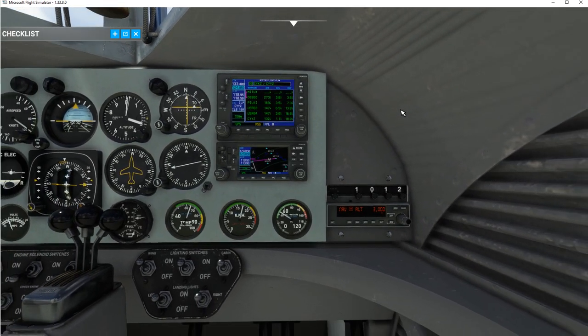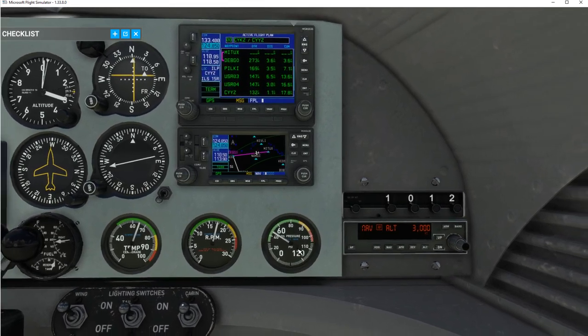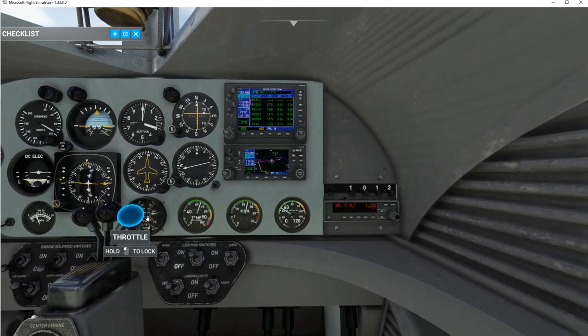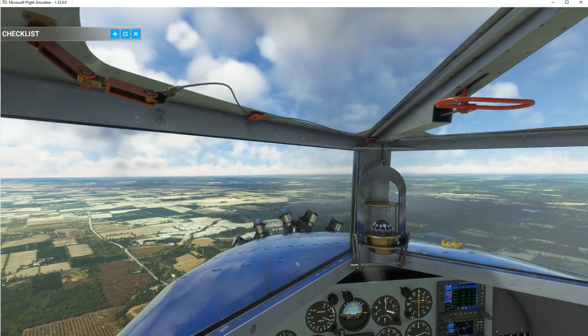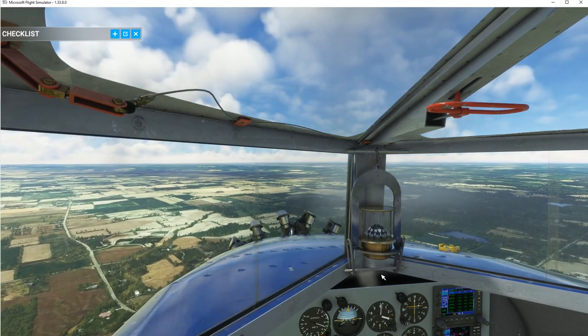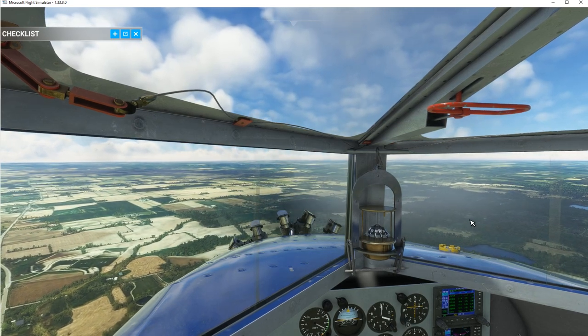Looking at some standard gauges — temperature, RPMs, oil pressure — everything looks okay. Airspeed is looking good right there. I'm adjusting throttle with my joystick rather than the on-screen throttle levers. The compass is working nicely, and that one is also working. Our altitude gauge shows we're flying west — all working fine.